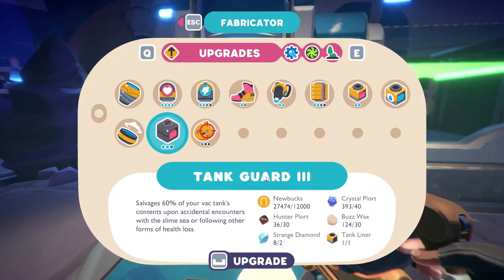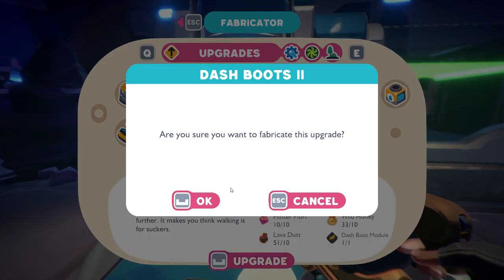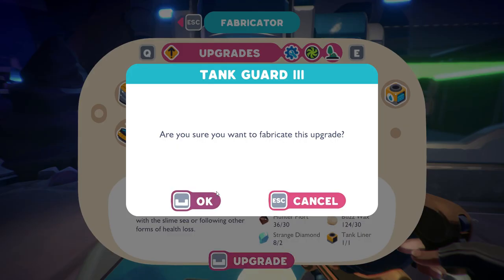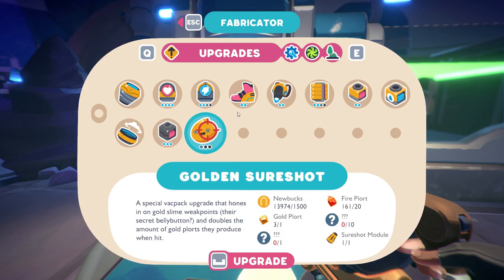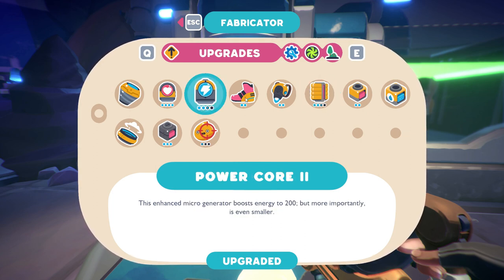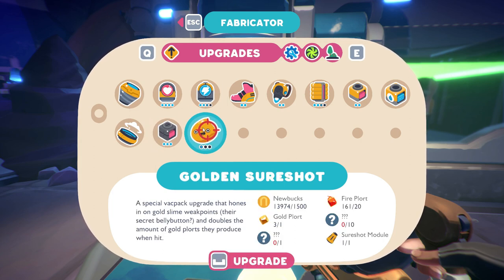Please help us. No, shut up. Get back in your dungeon. Okay, this is Dash Boots — yay! — and Tank Guard. The last thing to upgrade is Tank Booster, which gives you more storage, Power Core, and Golden Sure Shot.